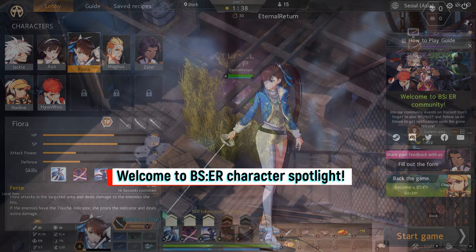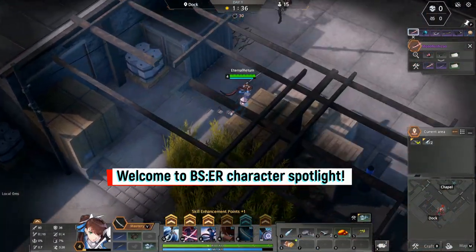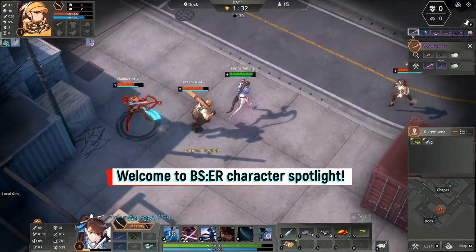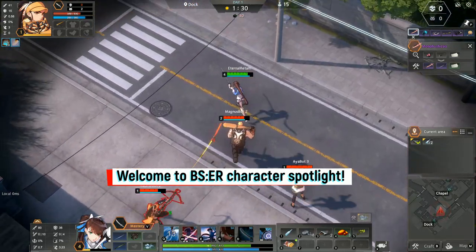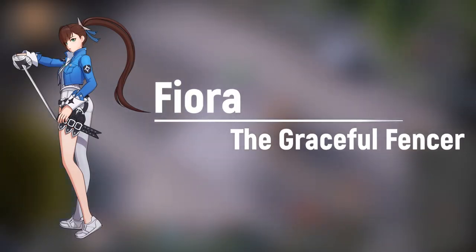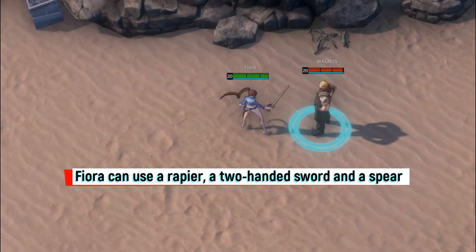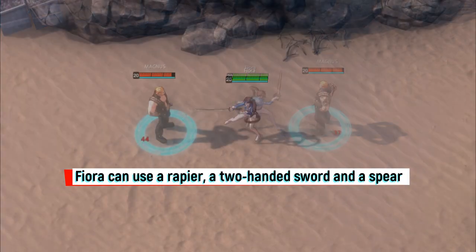Welcome to the B.S.E.R. Character Spotlight, featuring Fiora, the Graceful Fencer. Fiora can use a rapier, a two-handed sword, and a spear.